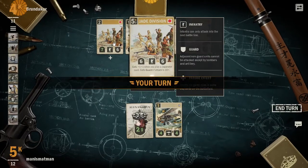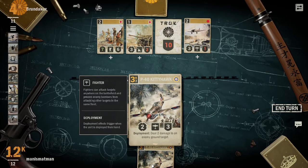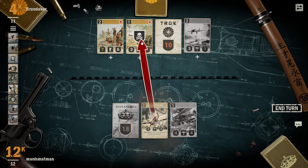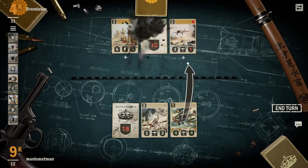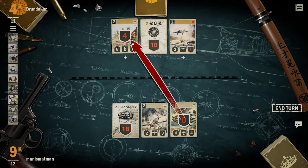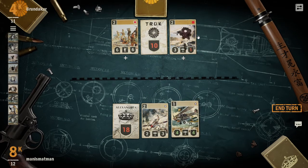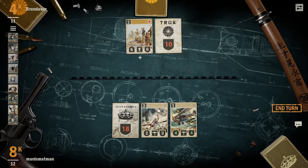I guess when you play a Japanese card it's a guard. Oh what's this? Deployment - deal two damage to the enemy ground unit. Wait, is the artillery card a ground unit? Yes! See, that changes a lot now - I can attack more or less freely. I'm going to attack that and if this moves forward next turn I'll use three credits to attack it.